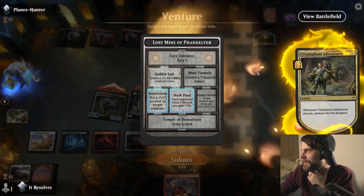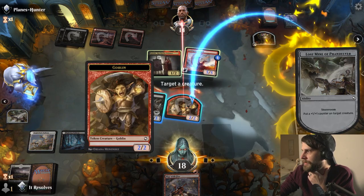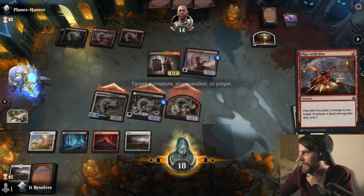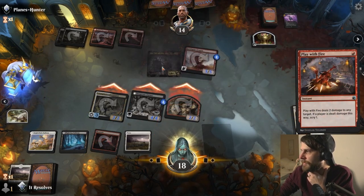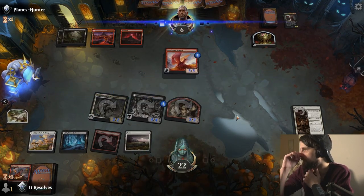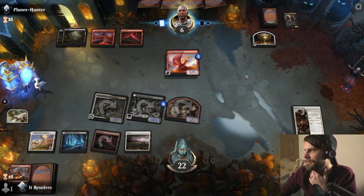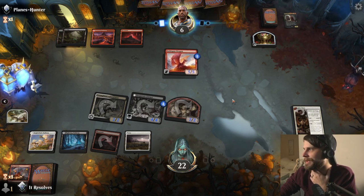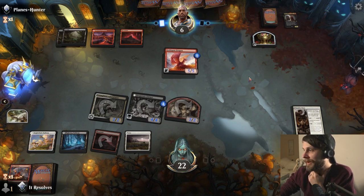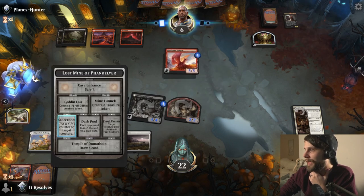We're going to attack in, we venture into the dungeon. I think we put a one-one counter on the Farmer here, and I'm going to go ahead and kill this - just get that out of there before they can continue the one-one counter train. I'm feeling kind of okay about this. We have lethal next turn if they just have no board effect at all, and they're not anywhere close to lethal at the moment. So I feel like we're in okay-ish shape.